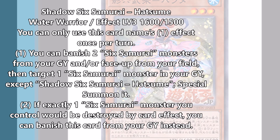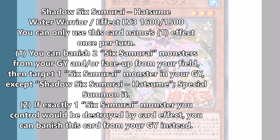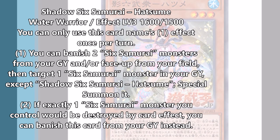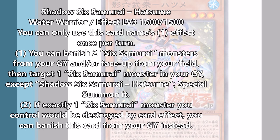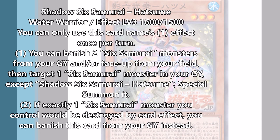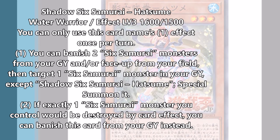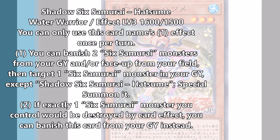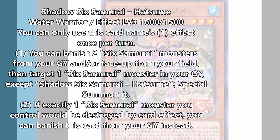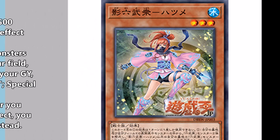You might use her effect multiple turns in a duel since it can definitely net you resources. She's a level 3 non-tuner, so she can either bring back a tuner and sync into a free Shien, or go into the fusion which I'll get into. She also has the same graveyard effect as the tuner: if a Six Samurai monster you control would be destroyed by battle or card effect, banish her from the graveyard instead. So Foolish Burial might actually have a place in this deck going forward. It seems we have extra protection now for Six Samurais, and I think this is something they needed.